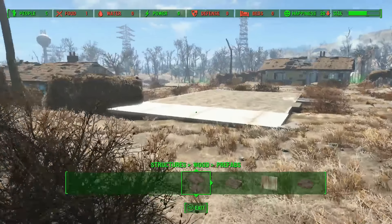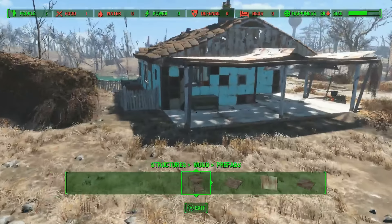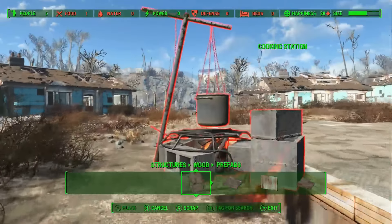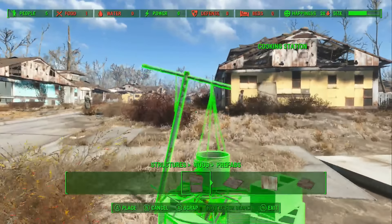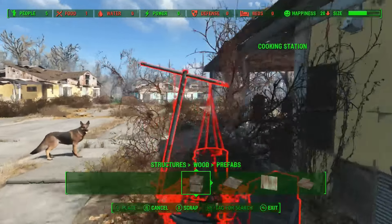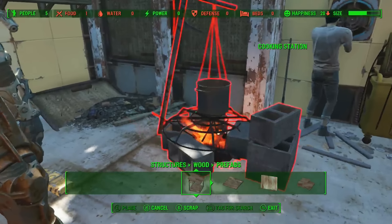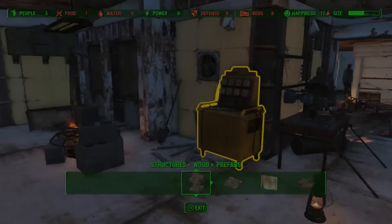And now you'll have a chemistry station when you need it later. Behind you here, just past this little plot, there was a broken down house — you can scrap that and build a new house on top of it if you'd like. I would go to this little blue building, there's a cooking station — take that and do the same thing. Then you just have all of your stations set up in one spot, which just makes it easier for later.